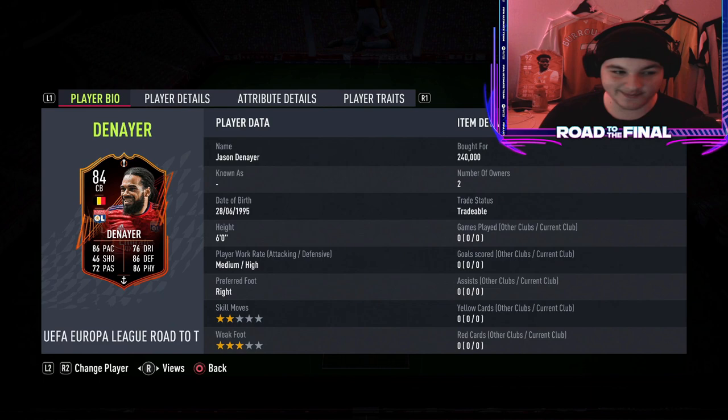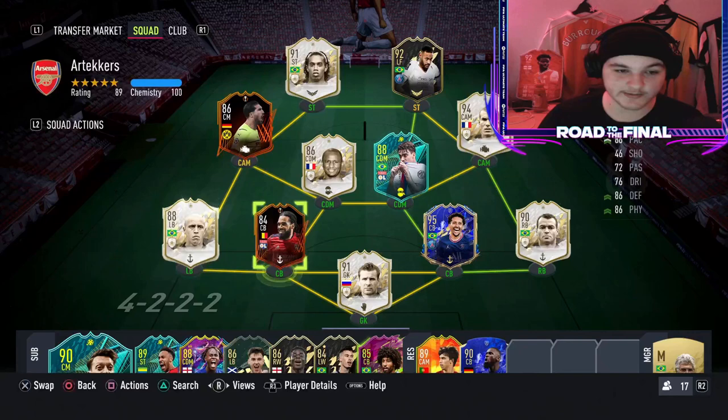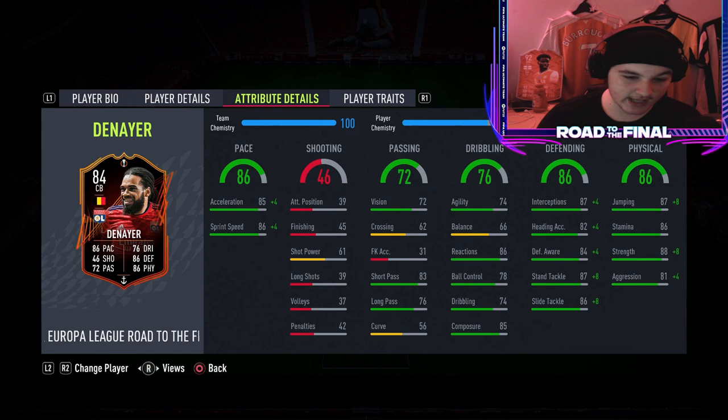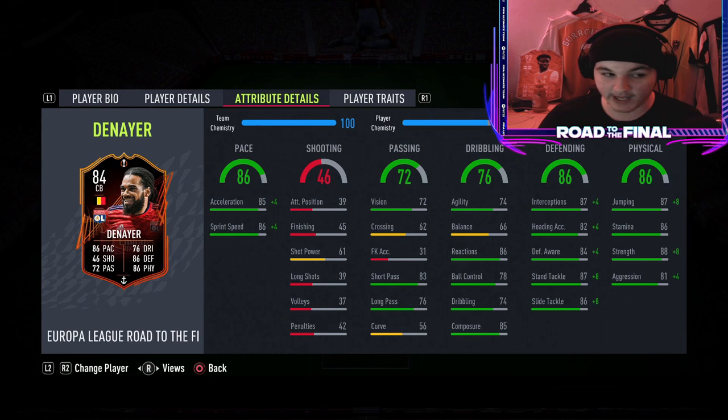He is a center back who gets some amazingly good links. We've linked him in with three icons and my Team of the Year Markenios, but he gets some absolutely phenomenal league links. He is six foot tall, medium-high work rates with 86 pace. He's got some okay passing — 83 short passing, more than enough for a center back — and 86 reactions with 85 composure is nice. He has 74 agility, which is relatively reasonable for a center back.